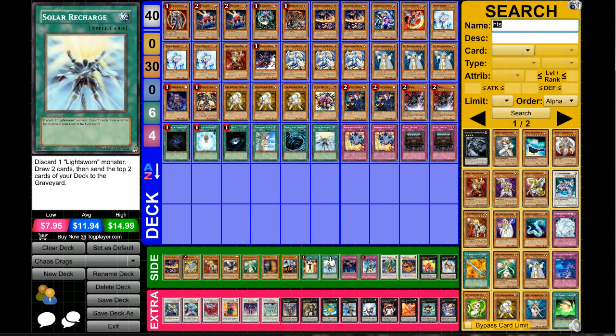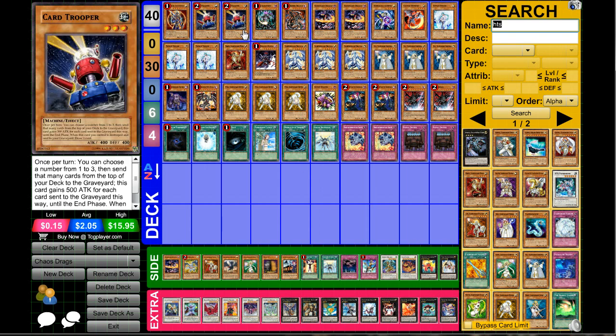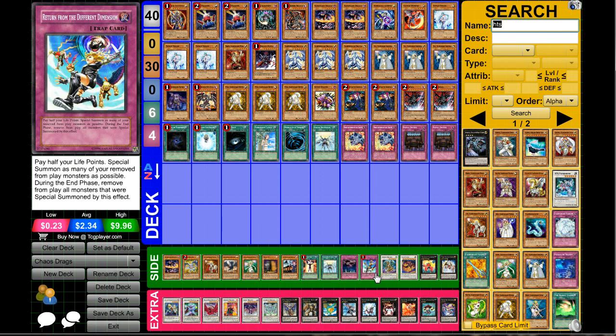If you have more Solar Recharges, two is a great number — if you have a playset you can play more Lightsworns too. Call of the Haunted is a pretty good chainable card — if they MST your face-down, you can chain Call of the Haunted, get Card Trooper back, and draw a card. Return from the Different Dimension is another card you can definitely make use of for huge OTK plays — it's not a bad card at all.